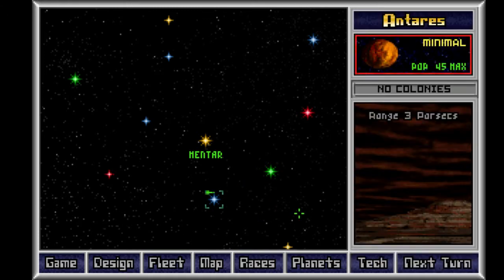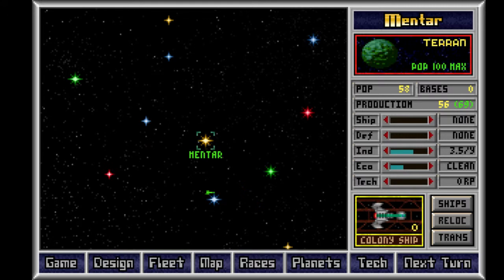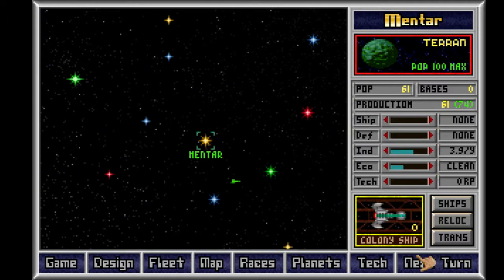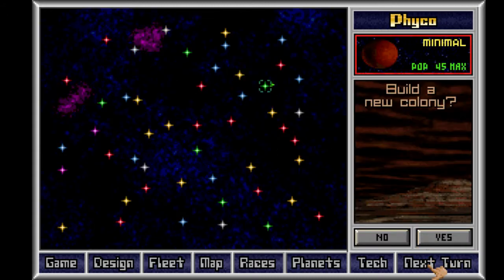Ultra-rich probably gives you like plus 100% production or something. I've only ever seen ultra-poor. It's much rarer than in Master of Orion 2, I think, especially since there are fewer colonizable planets because each star only has one planet.